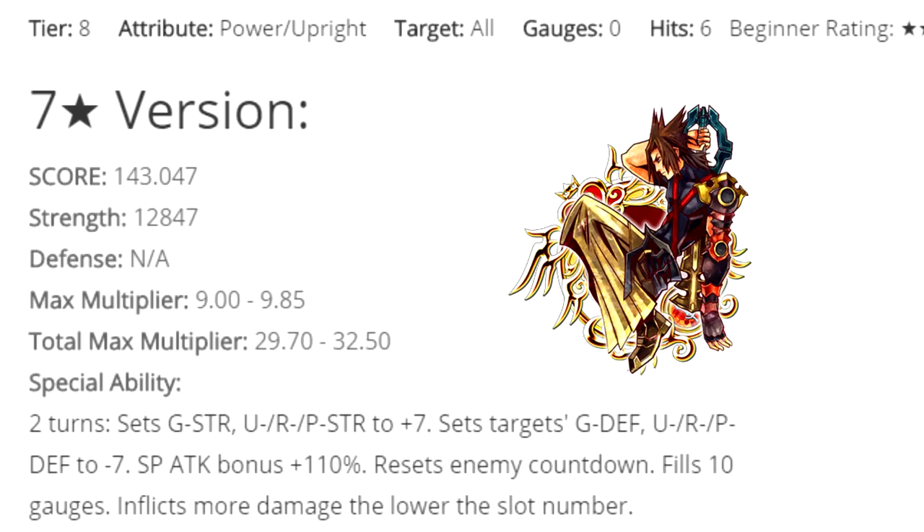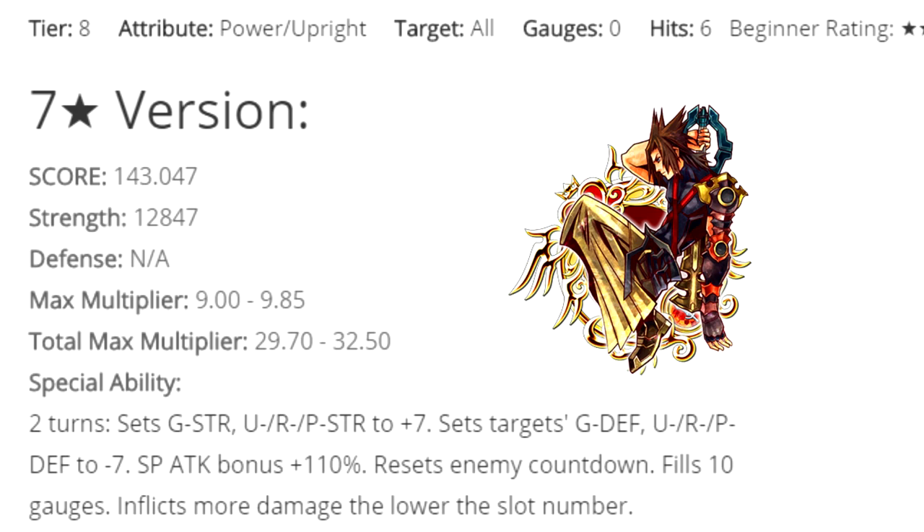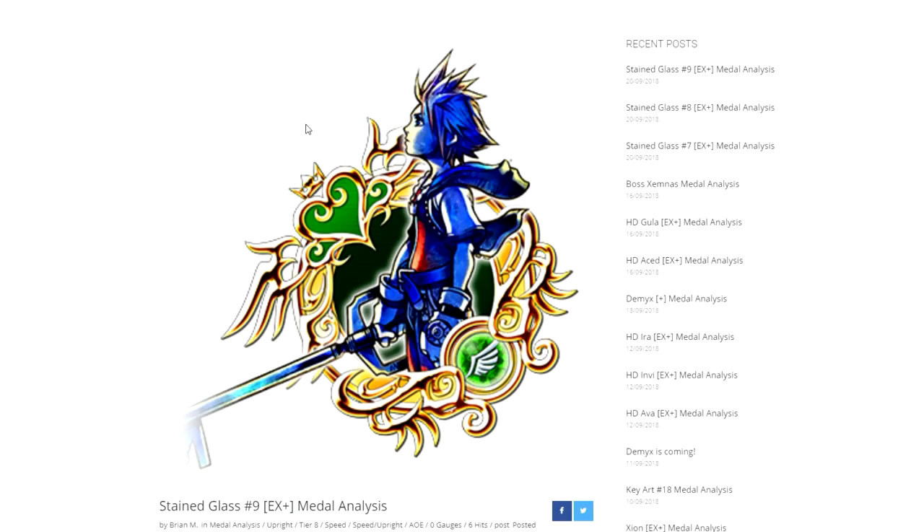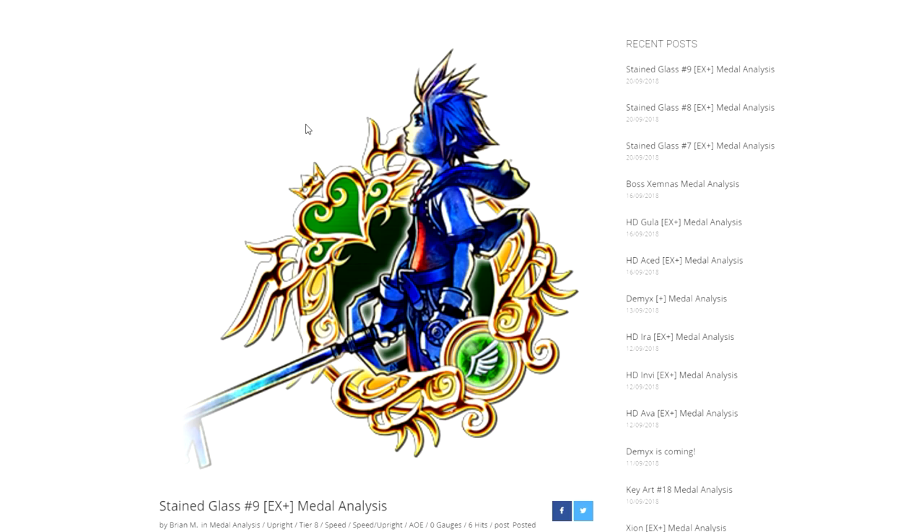Stained glass number seven is a power upright metal, tier 8 AOE, zero gauges, deals 6 hits, with a total max multiplier of 29.70 to 32.5. His ability — he has Overwrite, which sets your own general strength, upright strength, reverse strength, and power strength to plus 7 tiers. He sets the opponent's general defense, upright, reverse, and power defense to minus 7 tiers. He increases your guilt buff to 110%, resets enemy countdown, refills 10 gauges, and inflicts more damage to lower slot numbers. Stained glass numbers eight and nine are the exact same thing except for speed and magic instead.